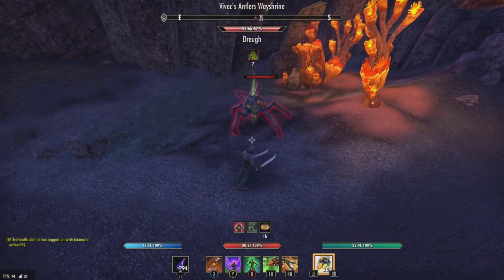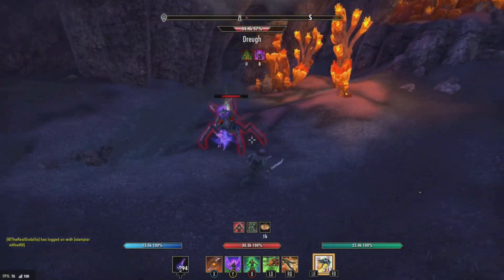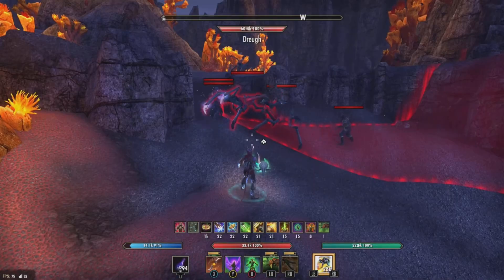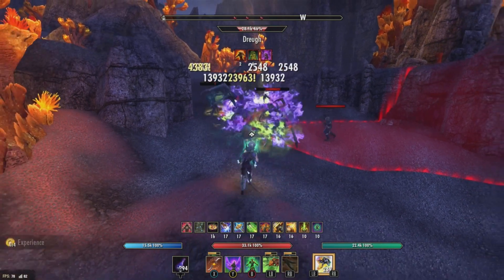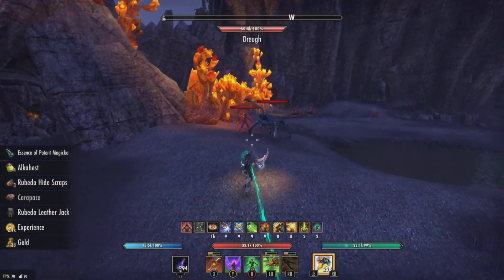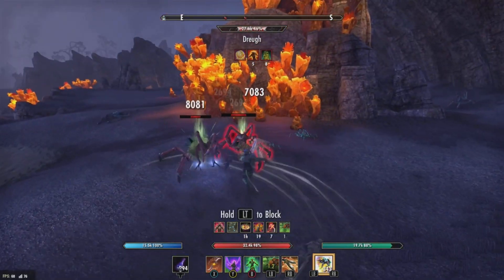It'll spawn the scamp — so it's area damage with a DoT. It's going to spawn right under him and just blow up. That's definitely the most damage of all the new monster sets so far. This is definitely more of a summoning or pet build — you could use this as a necromancer, and I'm pretty confident it'll also proc off Blast Bones.